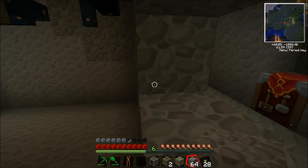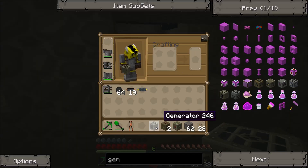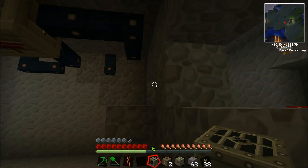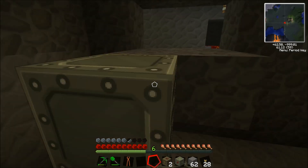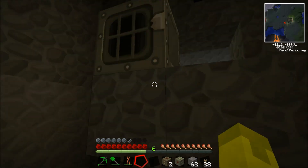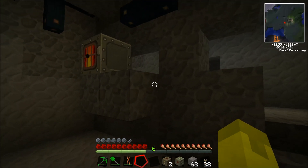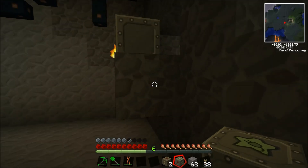First things first, I'll explain what the generator does. Basically, it acts a little bit like a furnace in which you burn coal or other various materials — you can look up what's burnable there — and it'll start generating power. This is the internal storage for the generator. It doesn't have much storage, so we're going to hook it up to an MFE right here.